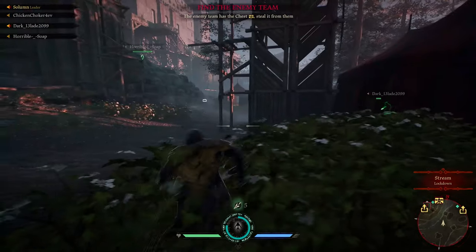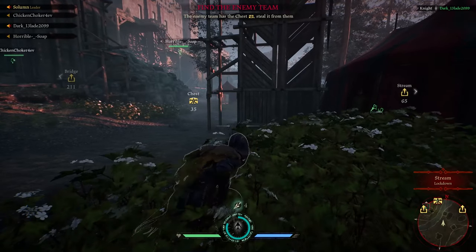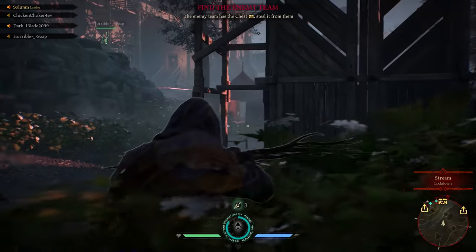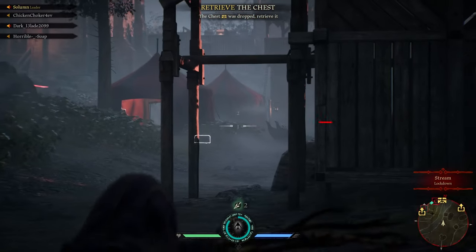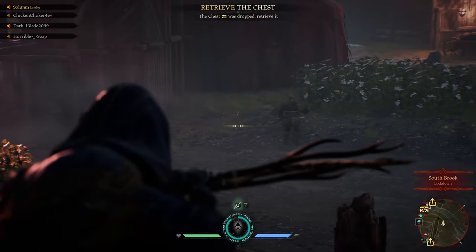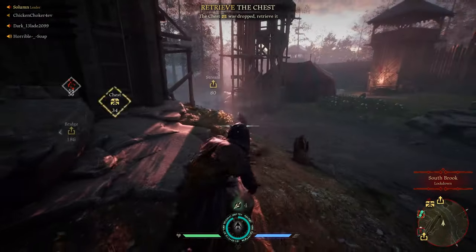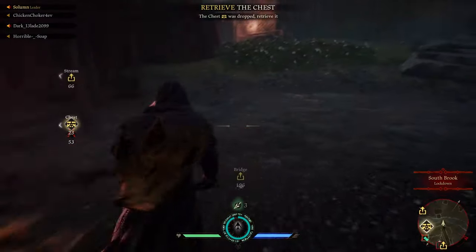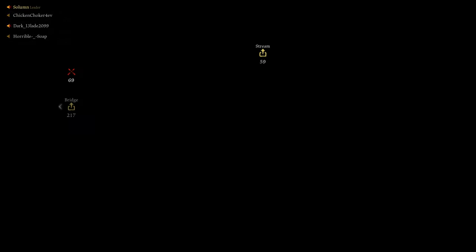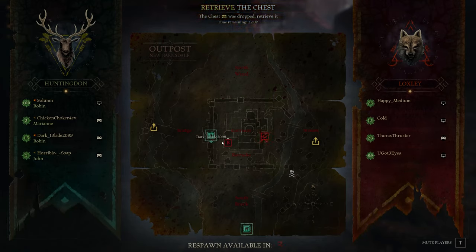Matchups for Robin are fairly straightforward compared to most other classes. John, Took, and Marianne — if any of them have gotten close to you, you need to run away or kill them instantly with your ultimate. You have no realistic chance of beating these three characters in a close fight; your close-range capabilities are abysmal. You need to disengage with your consumable or by outplaying them and running to a teammate, or kill them immediately with your Elemental Arrow. Regardless of what happens, reposition — that spot is done. They now know you like it, so get a new spot, do some damage, and reposition before they kill you.